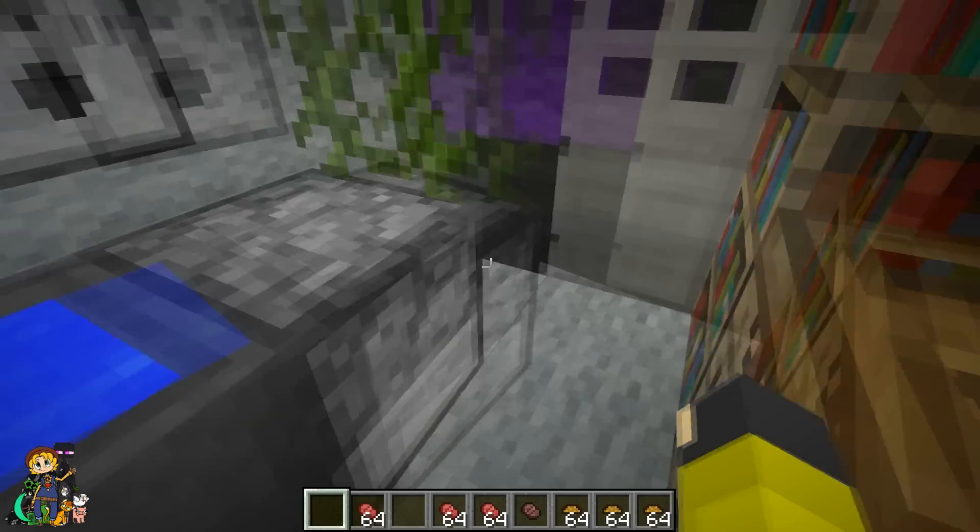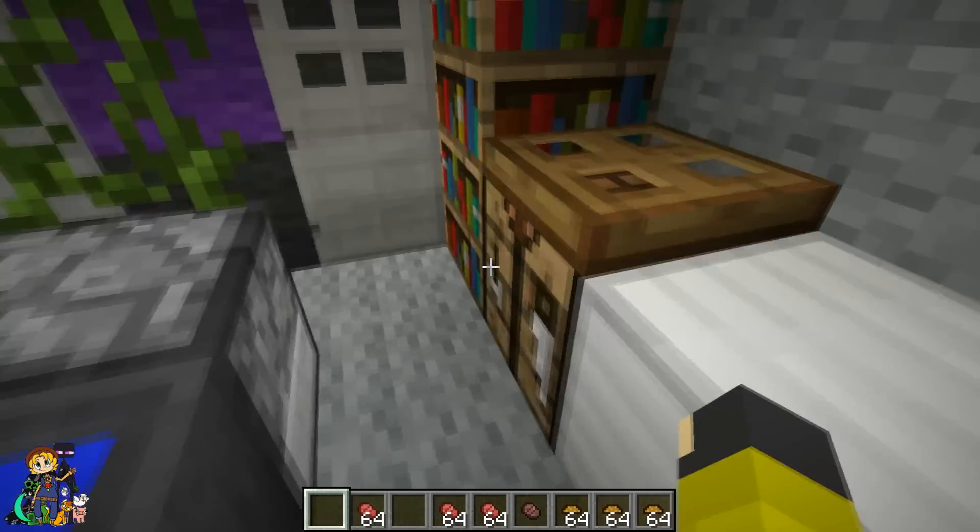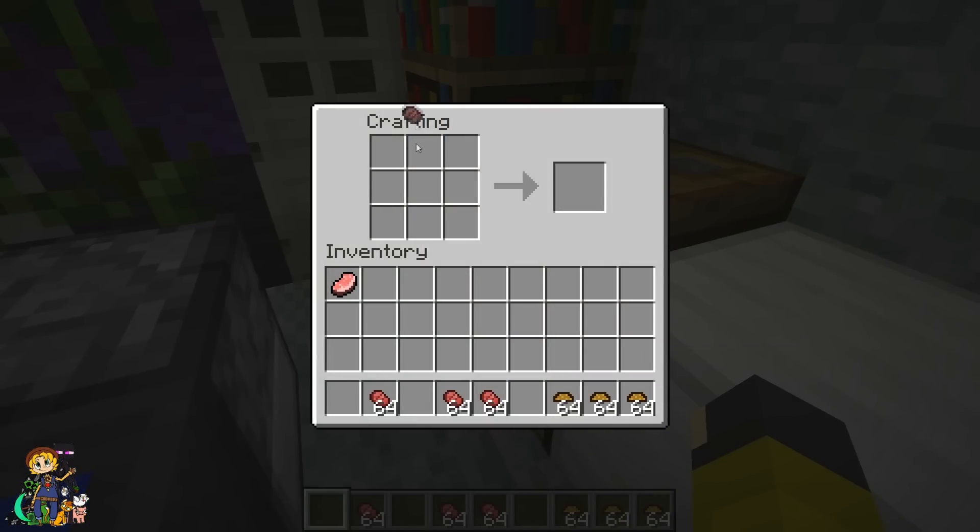And we got some cooked hamboyga meat, and then you go into the crafting thing, put it there, you do hamburger buns and put them around the burger, and there you go — you got your hamburger.